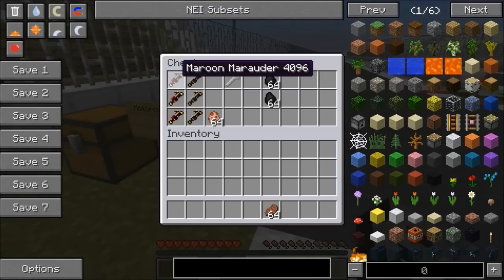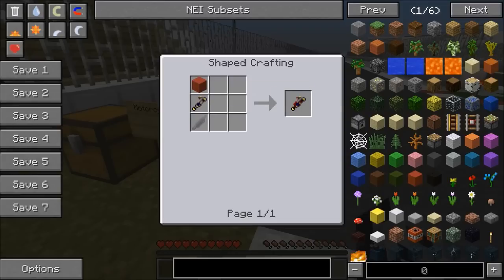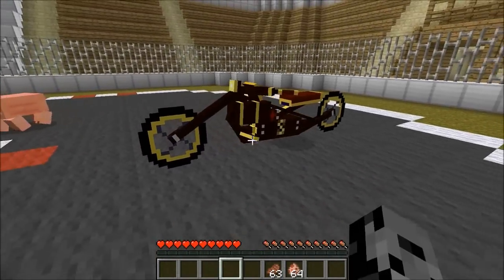We have two different kinds of bikes: a Maroon Martyr and also a Black Widow. For the first one, it's going to be some red wool — of course it's red wool — and a bike chassis with a steam engine. Check this out. That is a bike right there. That thing is beautiful.